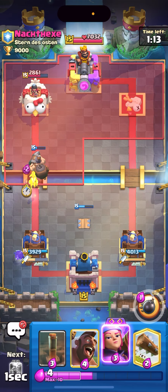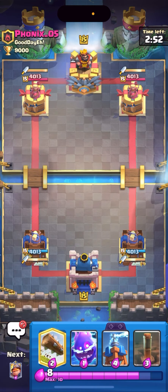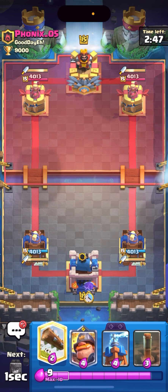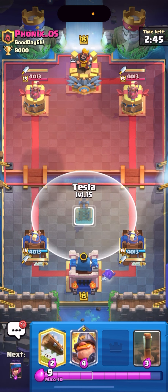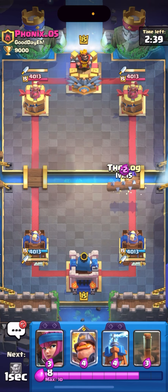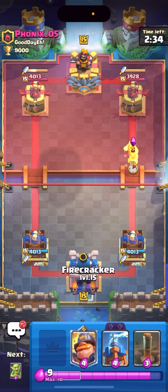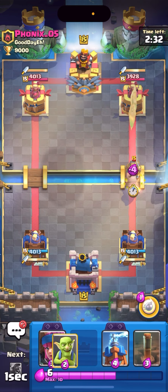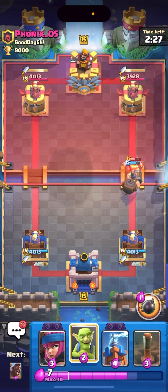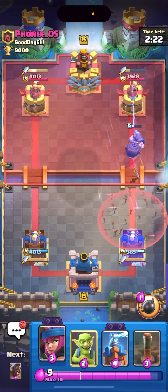This guy's an AI — I'll see you guys in the next match. We're against Phoenix — I'll cycle my E-Spirit or Log. I'll go E-Spirit in the back, playing it pretty slow. I have my Tesla ready for whatever he has. I'll cycle a Log — I don't know what this guy's doing, probably beatdown because he's waiting for me to do something stupid. I'm gonna Mighty Miner. I thought he was gonna Graveyard because he put a Knight at the bridge for no reason.